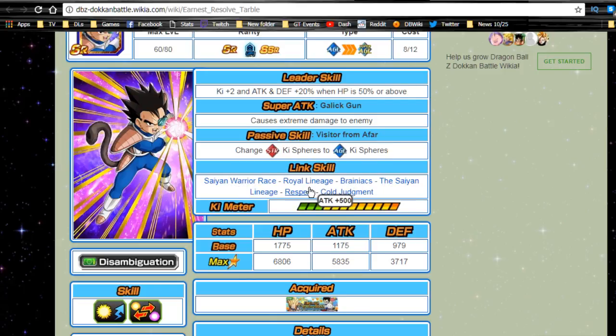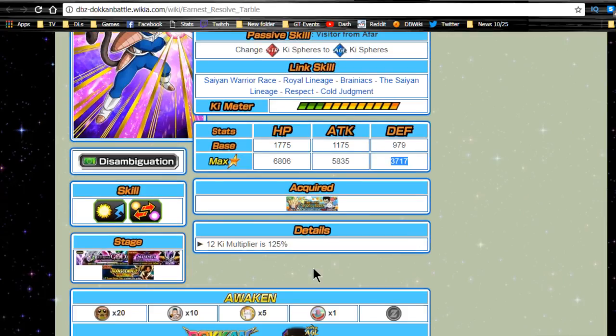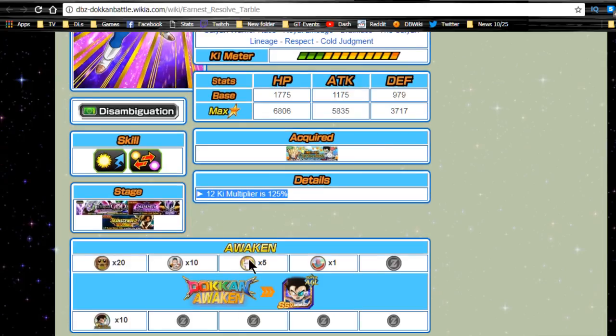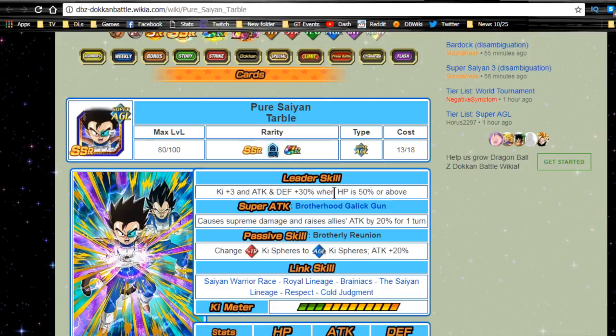His link skills are Saiyan Warrior Race, Royal Lineage, Brainiacs, The Saiyan Lineage, Respect, and Cold Judgment — they're not great. Maybe if he's next to Vegeta he could work, but his only good link skill is Brainiacs. Cold Judgment's defense buff won't matter in the current meta, Saiyan Warrior Race is a flat buff, and Respect and The Saiyan Lineage aren't great either. Max stats: HP 6,806, attack 5,835, defense 3,717, with a 12-key multiplier of 125% — he's free to play, what do you expect.